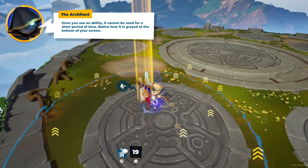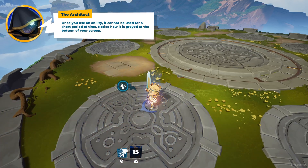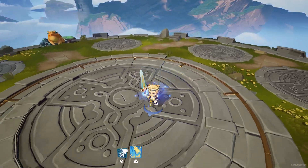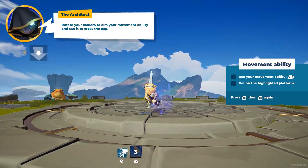Once you use an ability, it cannot be used for a short period of time — notice how it is grayed out at the bottom of your screen. Rotate your camera to aim your movement ability and use it to cross the gap.